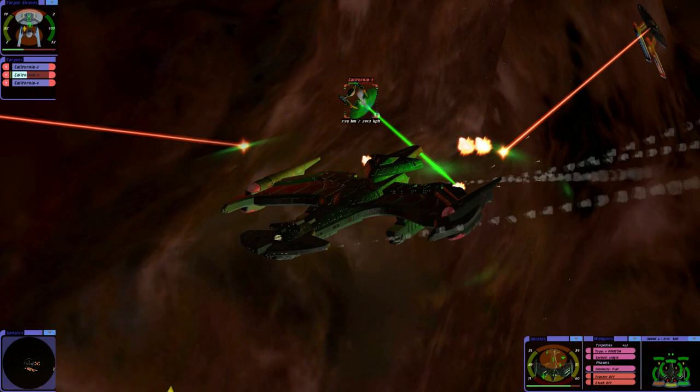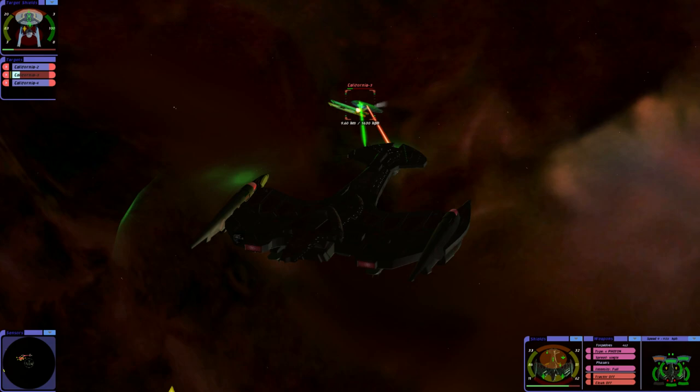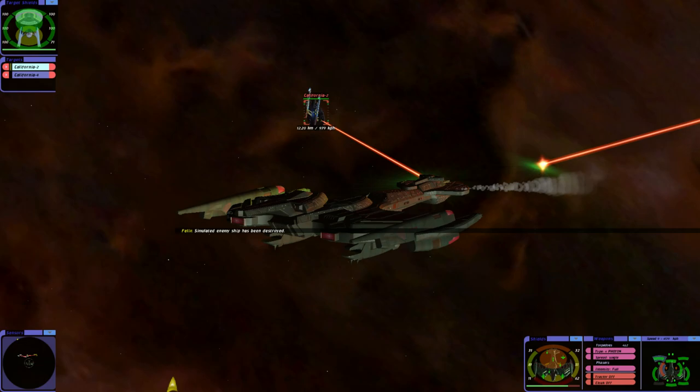You do see it at times. So, total speaking, the California class has actually got more firepower than what we've actually seen on screen. That was funny — simulated enemy ship has been destroyed.